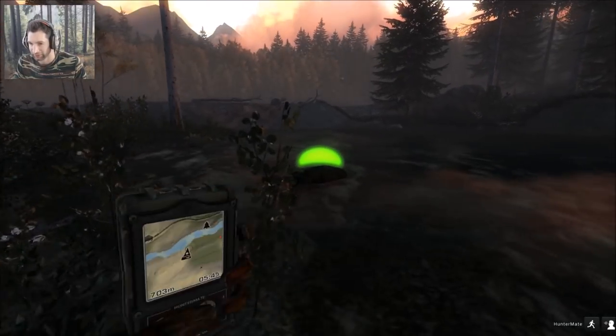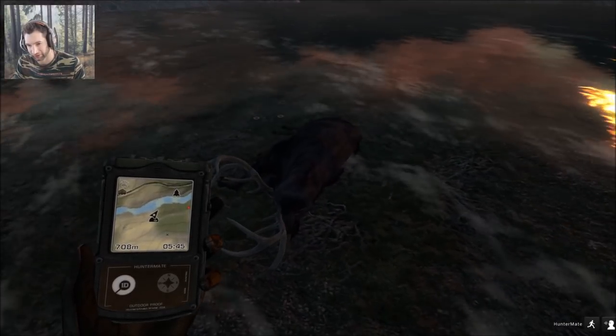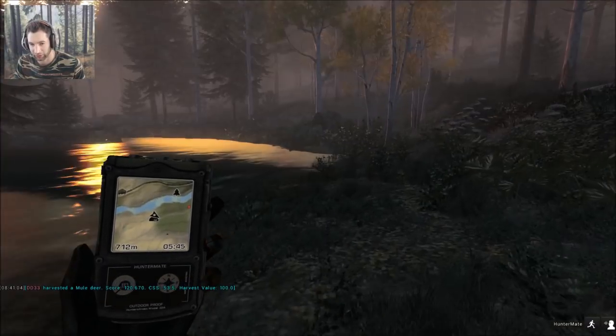Let's go pick him up — should have been a double lung. Really cool looking rack, sort of looks like a whitetail from this angle. We ended up getting shoulder blade, double lung, and liver shot. He scored 120.6.